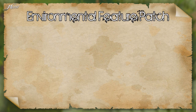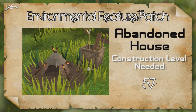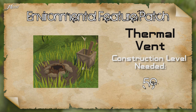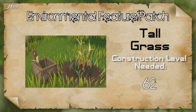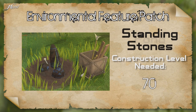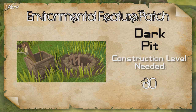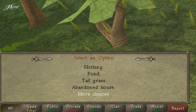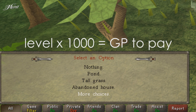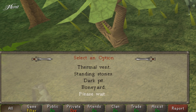To build things in the environmental feature patch you need certain construction levels: the boneyard requires 56, the abandoned house 57, the thermal vent 59, the tall grass 62, the pond 65, the standing stones 70, and the dark pit 80 construction. If you don't have the required level, you can pay Papa Mambo to build it for you. The cost is the required level multiplied by 1,000 GP — so level 80 costs 80k GP. I advise you to get 80 Construction if you want to hunt Jadinkos weekly.